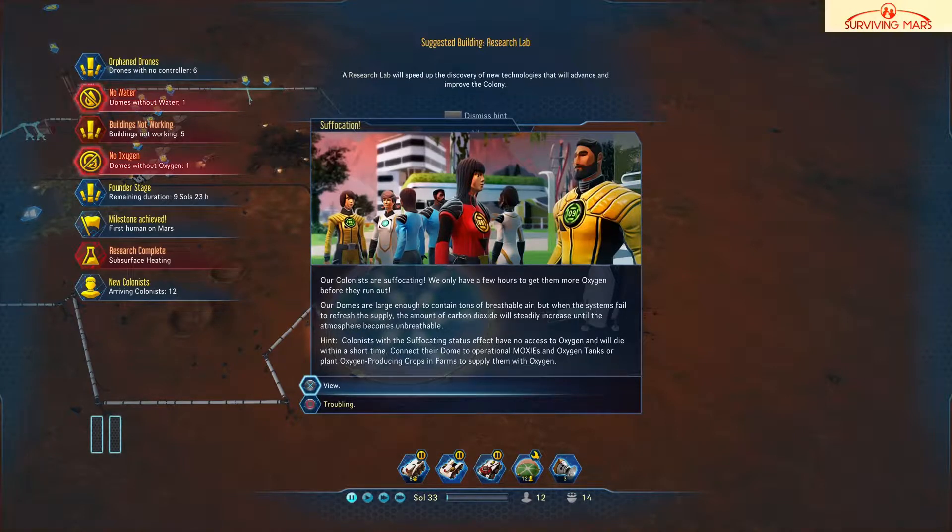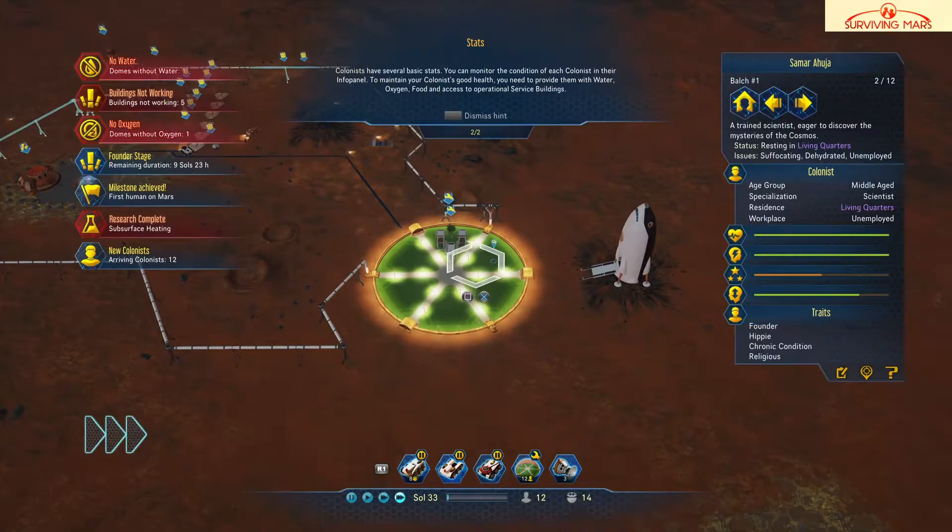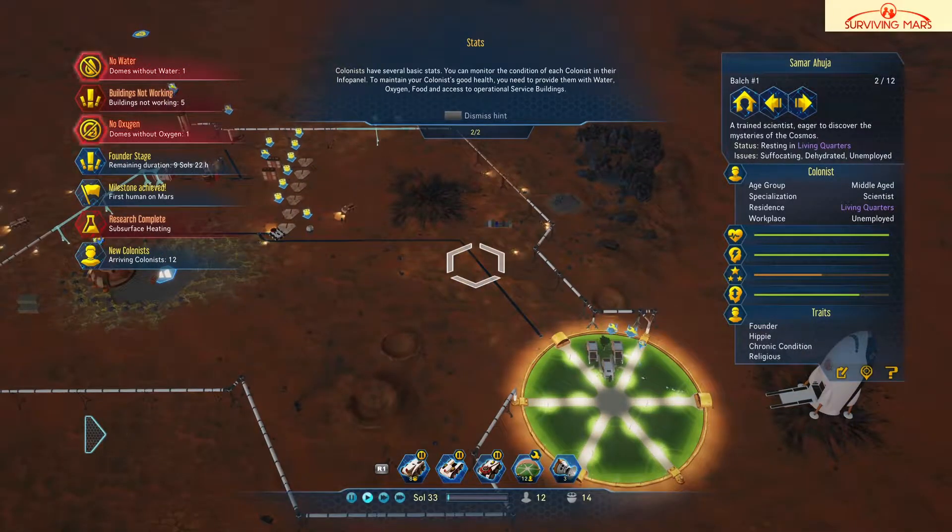We only have a few hours to get them more oxygen before they run out. The colonists are on the brink of dehydration — we need to figure out something quick before they die. This is going to go bad, guys. I have a few hours — let's slow this down, give me some time to think here. I have it on slow motion so it is moving.